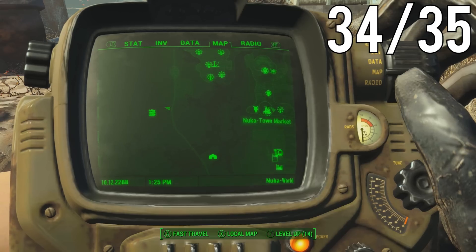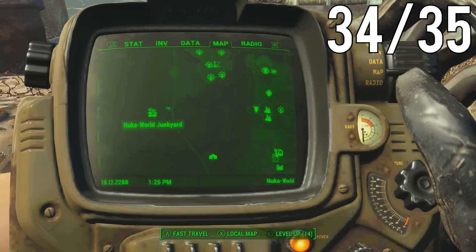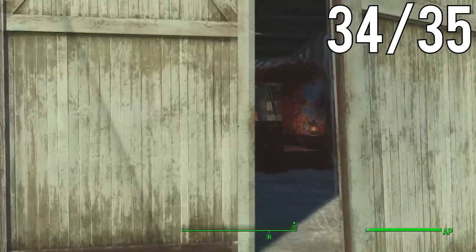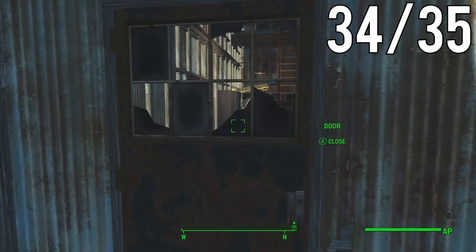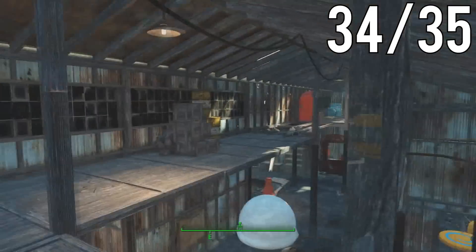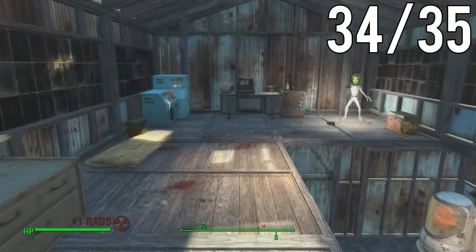Now we are on to the last and final StarCore location — and I'm proud to say that because this took absolutely forever to put together. It's going to be over here in the Nuka World Junkyard. Head inside the giant warehouse, go through the door on the left, take the stairs up, and the StarCore will be located at the far end of the second story. Beware of the alien — it kind of scared me at first. And there you have it, everybody — all 35 StarCores.